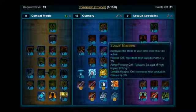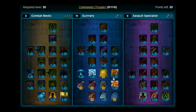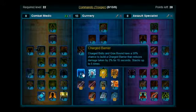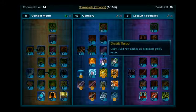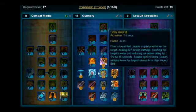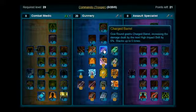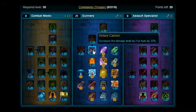Level 20 you are going to pick up Grav Round. Levels 21 and 22 you want to put on Deadly Cannon. Levels 23 and 24 you want to pick up Charged Barrier. Level 25 you are going to pick up Gravity Surge. Levels 26 and 27 you're going to put on Cell Charger. Levels 28 and 29 you are going to put on Concussive Force. Level 30 you want to pick up Charged Barrel. Level 31 you want to pick up Rotary Cannon.